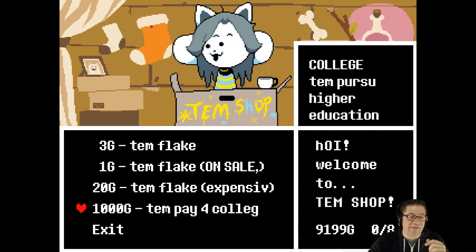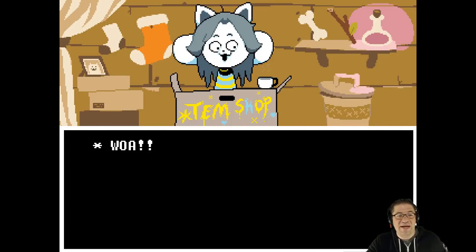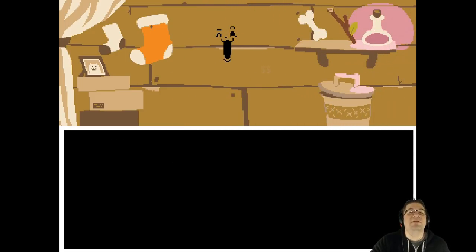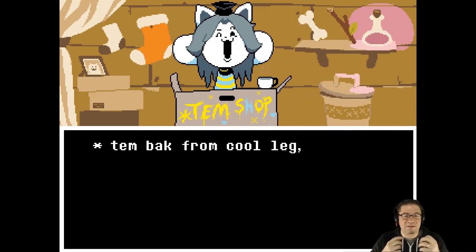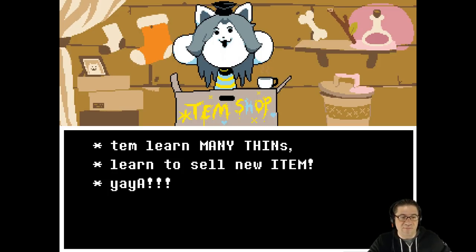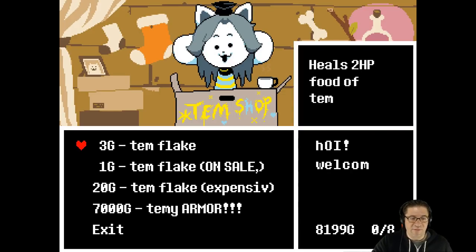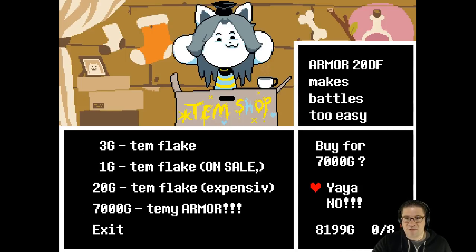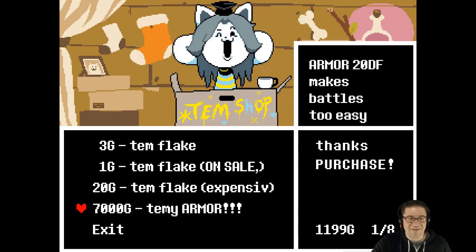Here we go — let's pay for college. Whoa, that's a lot of muns. Go, make you proud. I read the wiki on what the Temmie armor is — it's the second-best armor. It's almost essential for the pacifist run, which is what I'm doing, where there's no killing, no fighting at all. Learn to sell new items — here we go. Buy the Temmie armor. Makes battles too easy. Purchased!